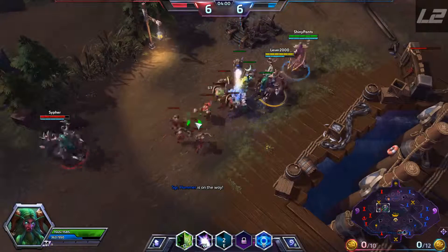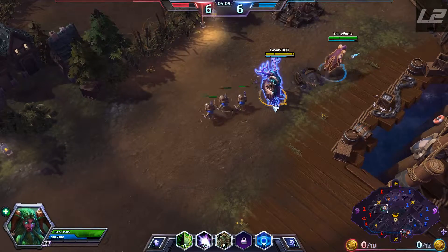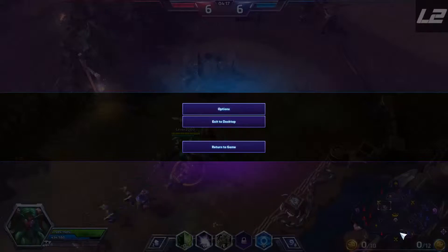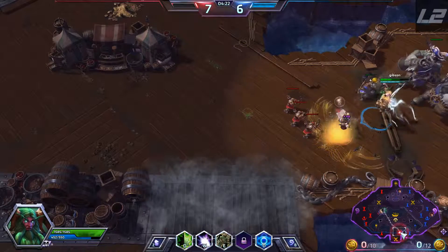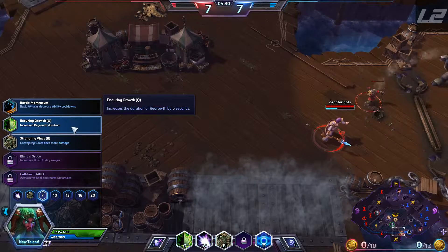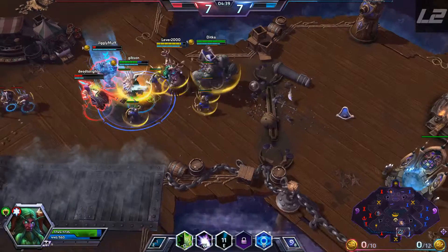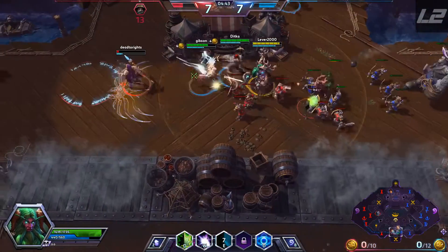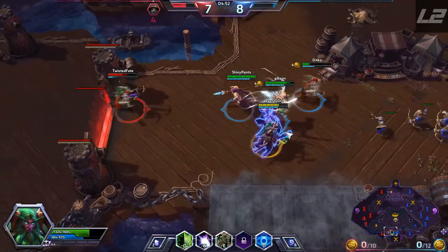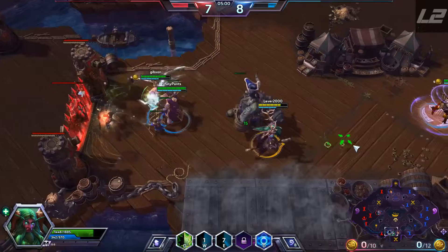It would help to have someone to support here. And Jaina's actually a good person — she's an assassin, so you can help her out. Keep her mana up. I don't know if she wants to keep pushing or not. Alright, entangling roots does more damage. Increase regrowth duration — let's go with that, because I want to keep the heals up. Let's see if we can root them. Get a Moonfire down. We pushed them back pretty good.